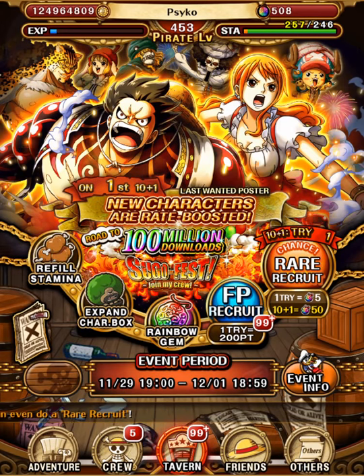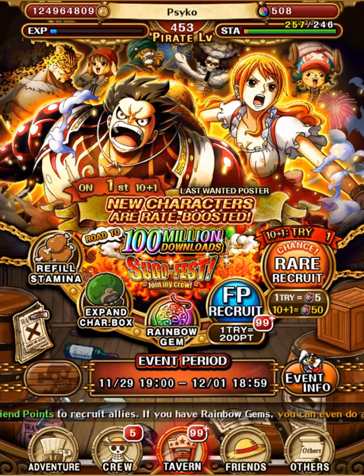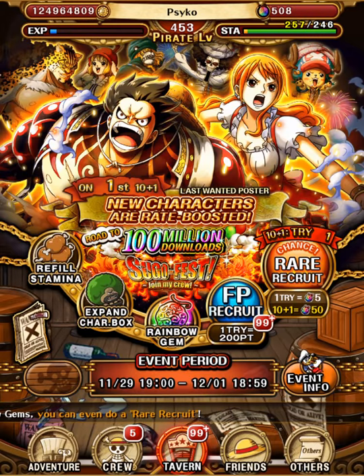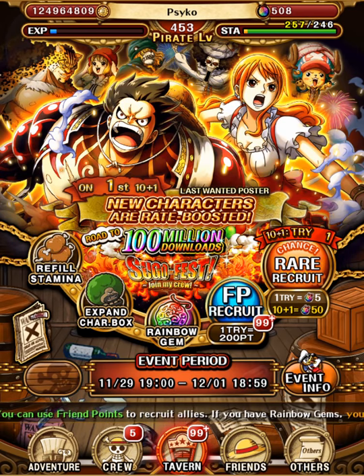Welcome back to another One Piece Treasure Cruise summoning video. In this video I am going to spend up to 500 gems on a brand new G4 V2 Luffy and Legend Army banner. And depending on my luck I will see how it goes. Before I go and summon on this one I just want to wish all of you the best of luck when you are going to pull on this one. I really hope you get what you want.